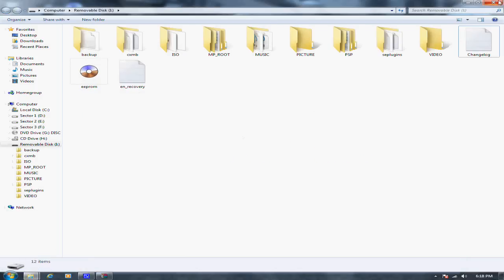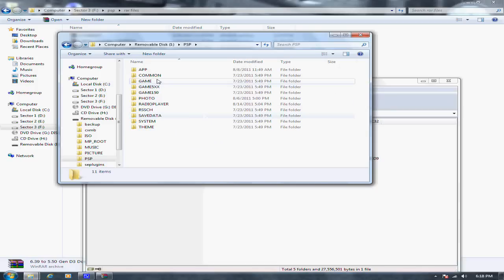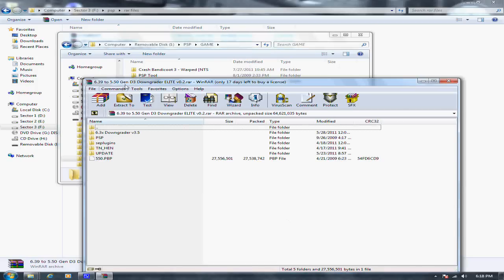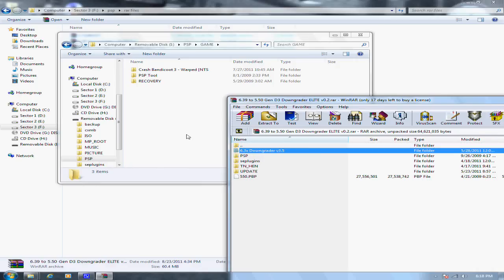Let's go to the root of your memory stick — your PSP memory stick. Go to PSP, then go to Game. The first thing you need to copy is this 6.38 downgrader version 3.5. Just drag and drop. There's no subfolder in it.